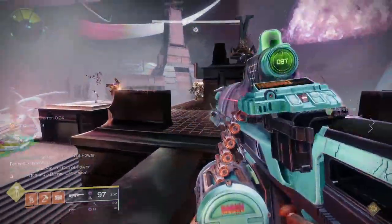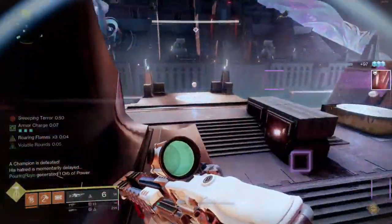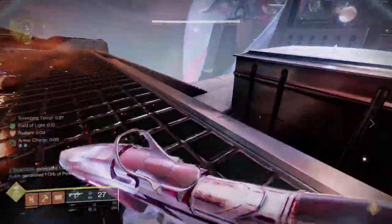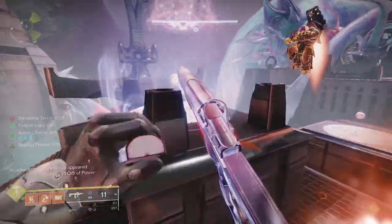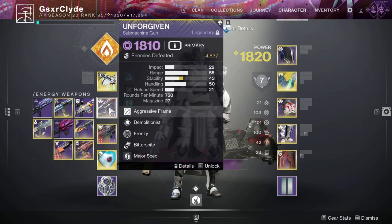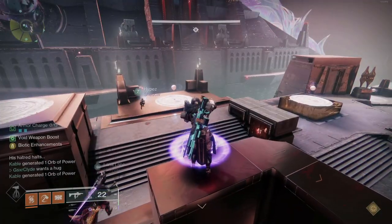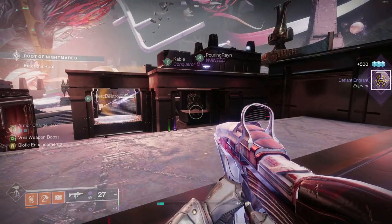Machine guns are preferred for this encounter — at range you can take adds out, and a nice Arbalest can take out champions as well. There isn't really a preferred loadout as long as you're add clearing and killing champions and Tormentors. Chaining Wells and chaining Supers makes this encounter pretty easy, but it's up to you and your fireteam. I was using Retrofit Escapade with Unforgiven and Arbalest. And that is the first encounter — hopefully the tips and tricks got you through it.